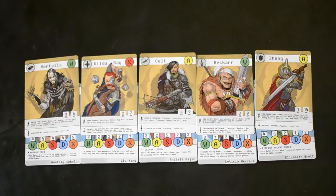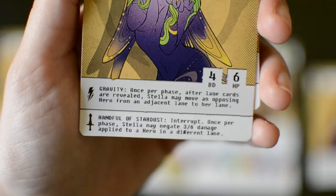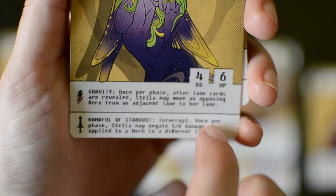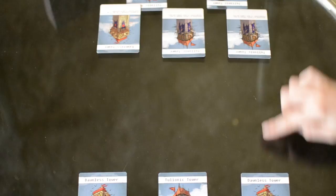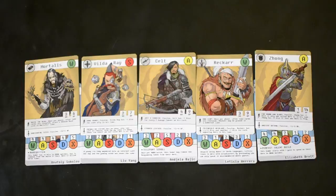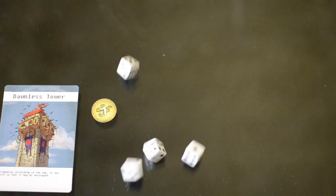Heroes and gamers have many abilities each with specific requirements for when they can be used. There are three types: cooldown abilities which can be used only once per match with a cooldown token placed when used; interrupt abilities which are special cooldown abilities a player may activate whenever they feel they need to; and passive abilities which are permanent bonuses always active and cannot be negated or removed. Heroes are placed in secret using the class cards as proxies. Players roll against each other using their gamer with the highest X-factor to determine the number of dice rolled, and the winner may pick who goes first.